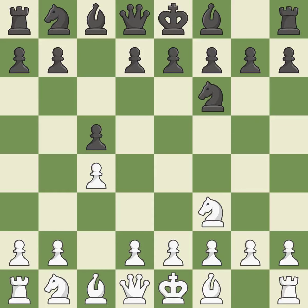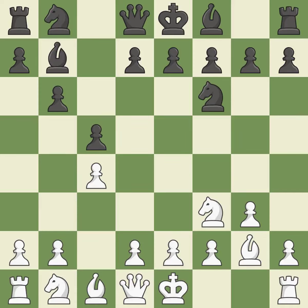Nf6 develops the knight toward the center and controls the e4 and d5 squares. In order to dominate the center from the long diagonal, g3 is getting ready to fianchetto the light-squared bishop to g2. b6 prepares to fianchetto the light-squared bishop on b7, where it will sit on the long diagonal. Bg2 and Bb7 both put the bishop on the long diagonal in a move called a fianchetto.